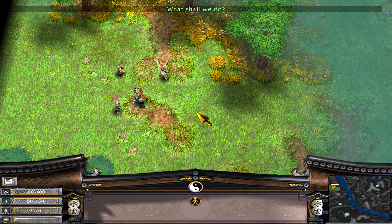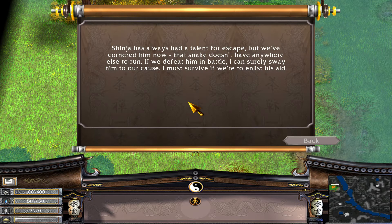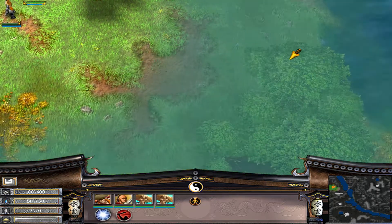What shall we do? I have business with Shinja. Welcome back to my battle rounds playthrough, my name is Alex. It seems like Kenji doesn't shy away from saying that he has got some business with Shinja. He also doesn't shy away from saying that Shinja has always had a talent for escape, but we've cornered him now and that snake doesn't have anywhere else to run. If we defeat him in battle, I can surely sway him to our cause.